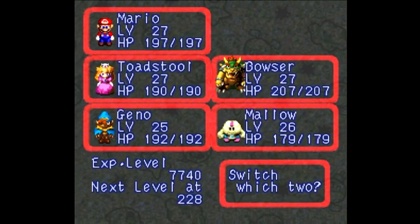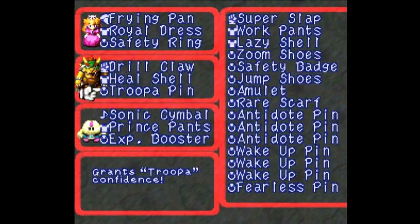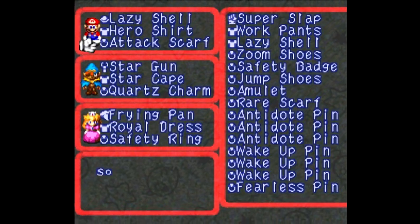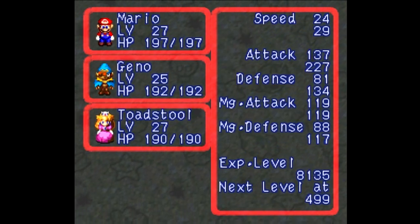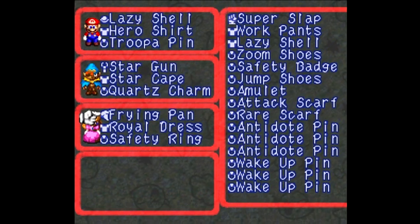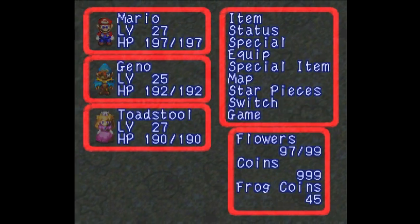First things first, let's bring Peach into the party — this is the party I'll be using for the next part. Let's give the Experience Booster to Mallow, and let's give the Troopa Pin to Mario. The reason is because I want to have a party with a speed of at least 29. I want to have some pretty good speed coming up here. Troopa Pin, Quartz Charm to get attack up at the start of battle, ultimate weapons, ultimate armor, and Safety Ring just in case — because there's some nasty status elements coming up here too.